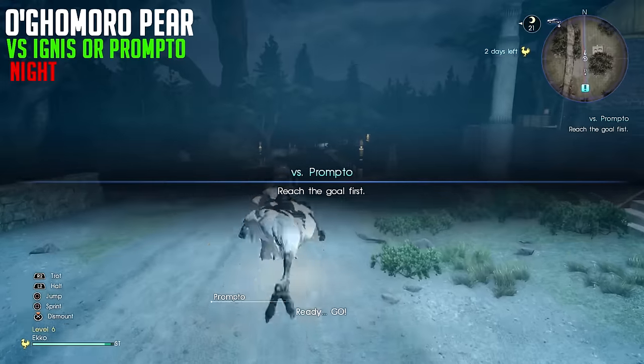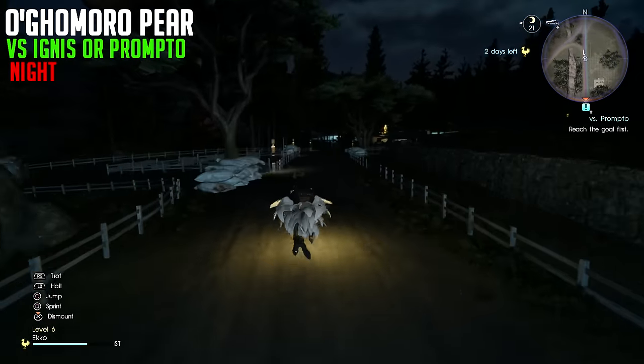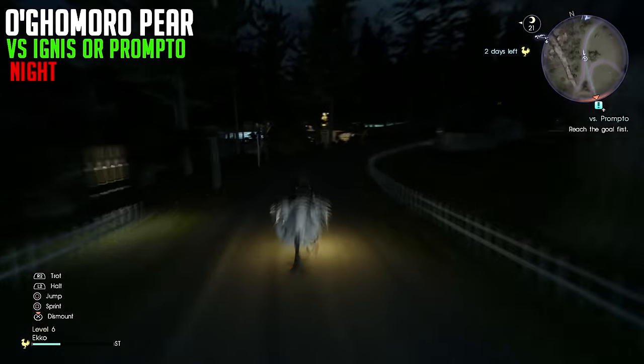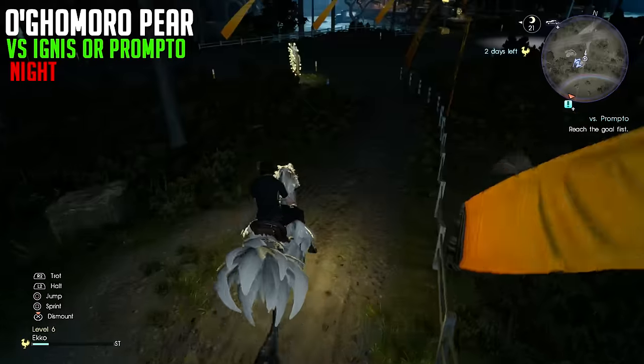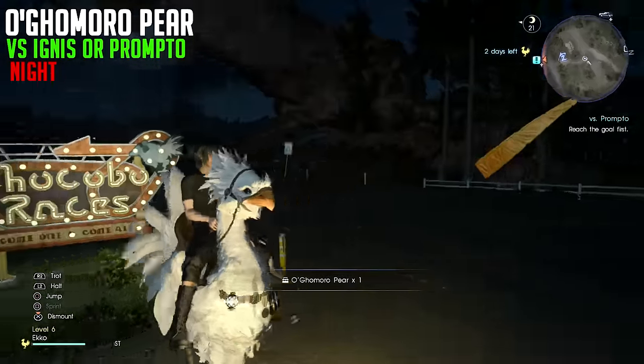The next one is the Okamaro pair, which unlocks a sky blue for our chocobo. We're going to go against Ignis or Prompto, but it has to be nighttime — make sure it's nighttime, if not this pair will not be there. What we're going to do is turn around and go all the way back to the entrance and it will be there beside the sign.